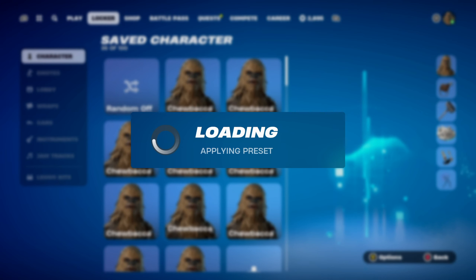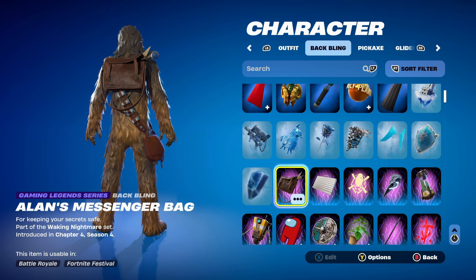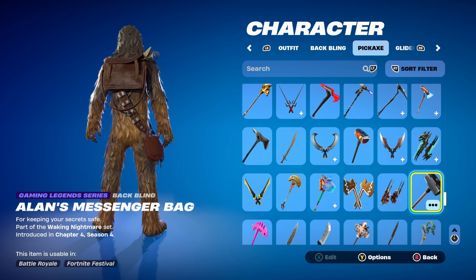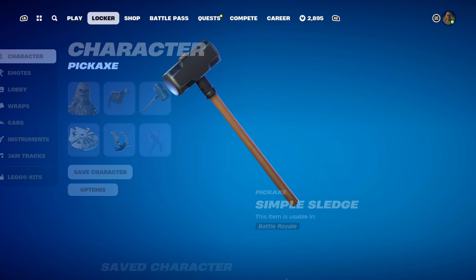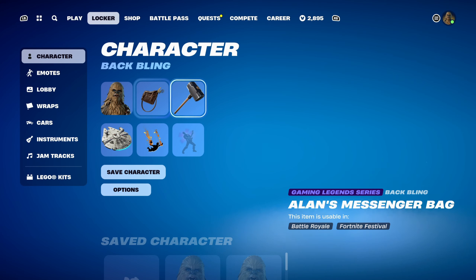Combo number 7 uses a Gaming Legends Series back bling — Alan's Messenger Bag, part of the Waking Nightmare set, introduced in Chapter 4 Season 4. This is Alan Wake's back bling, used for the brown design. The pickaxe is the Simple Sledge, part of the John Wick set, introduced in Chapter 1 Season 9 — one of John Wick's pickaxes. He also has John Wick's Katana; I chose the Simple Sledge for the brown design, though both are brown-themed.